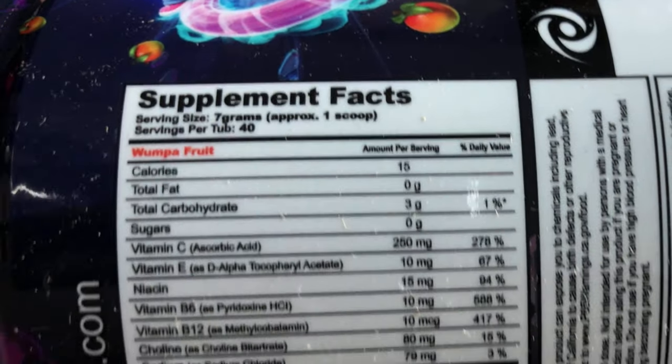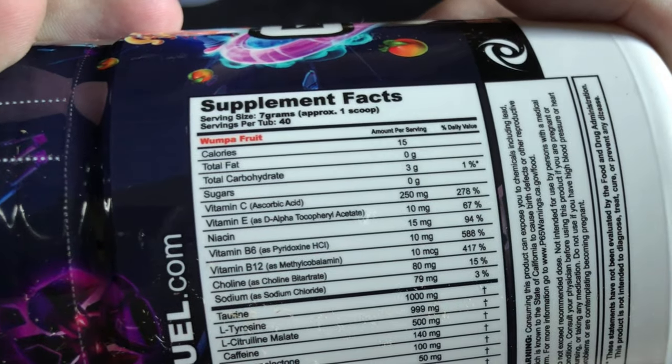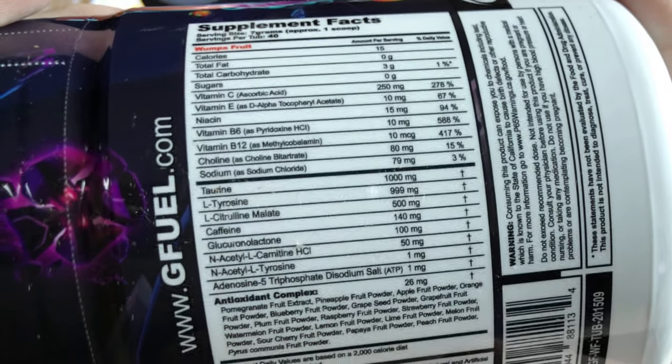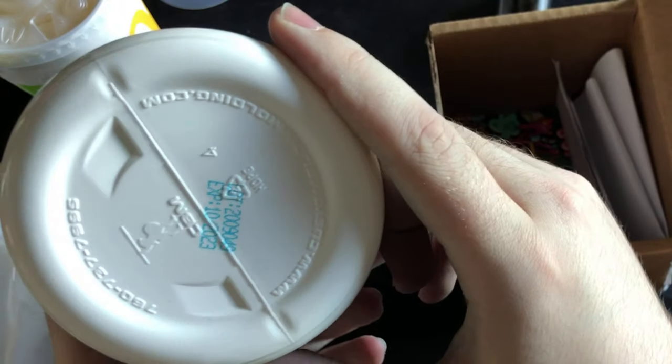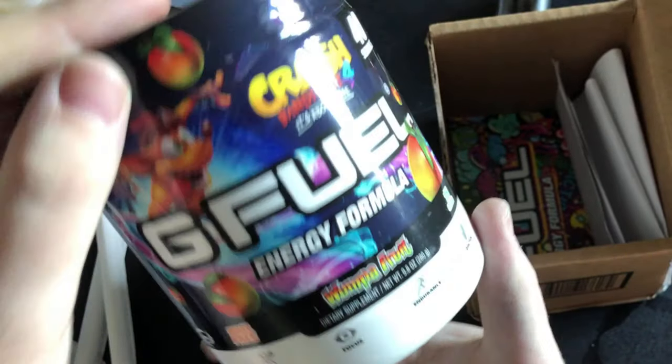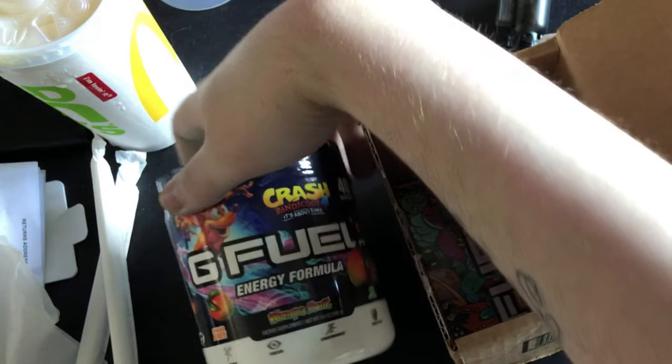I love the look of this already. Here's the information. There's the top, there's the bottom, there's the front. You get your normal G Fuel sticker — just the one. You get your invoice, just the normal stuff.